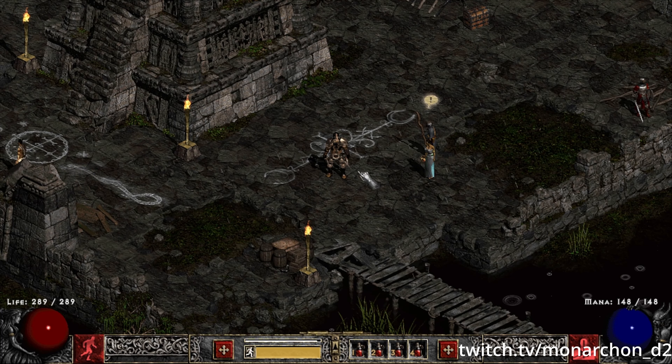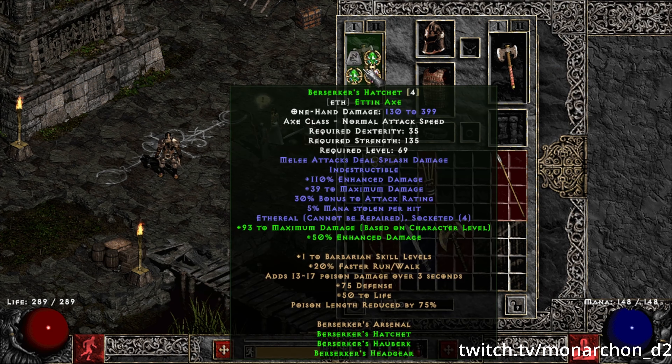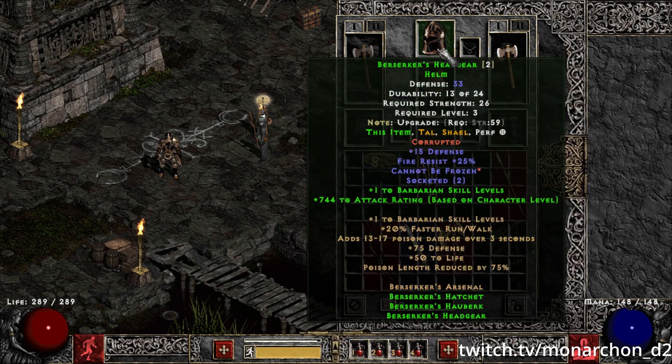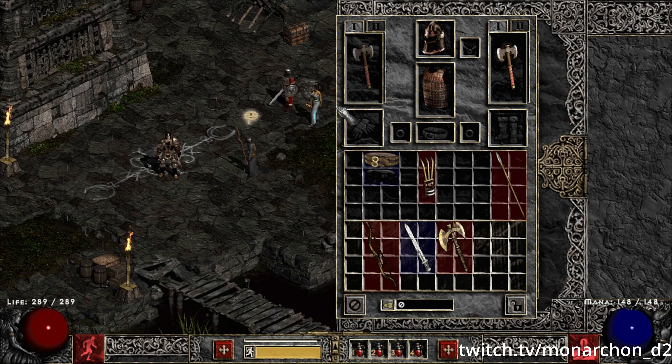Something weird is going on with this barb — he's actually wielding the berserker set. In this video I want to go over just a few items that, as I see it, are not that utilized in the current meta of PD2, but with some of the changes, either directly or indirectly, I hope it may change the usefulness of some of these items.